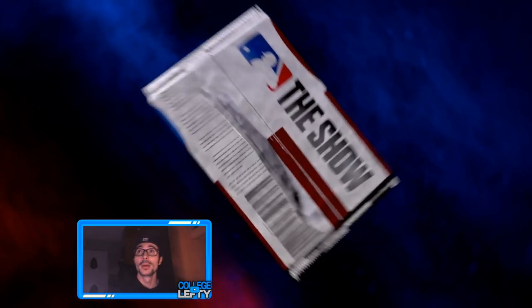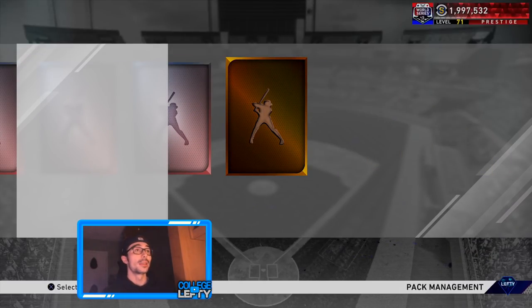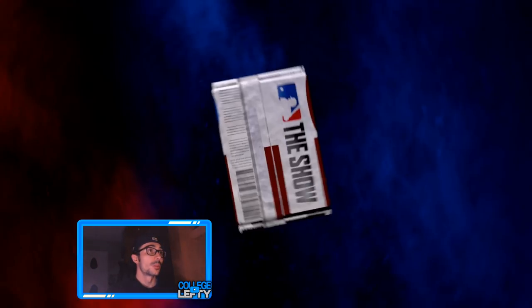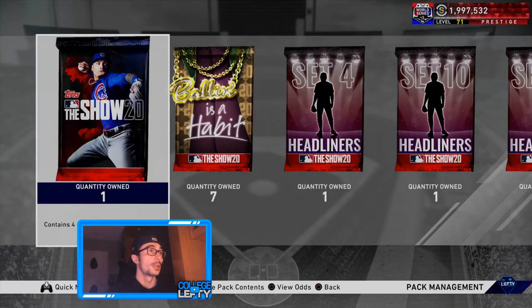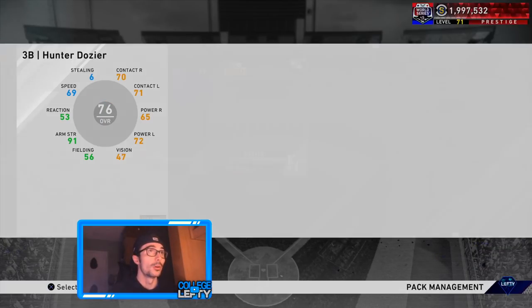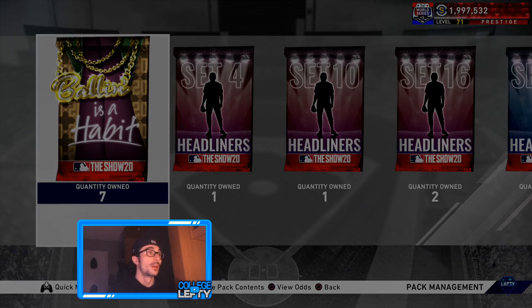Patrick Corbin — I might keep him. He might actually get upgraded to a diamond; they hinted at him as a rising star or something like that. One last standard pack. I thought about opening up a 20 bundle but I don't see any point now that we just pulled two diamonds out of these 18 packs. Let's open up some balling packs now.